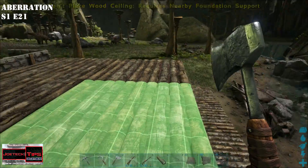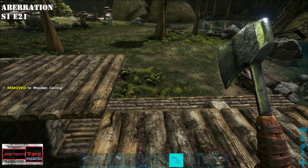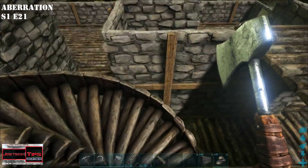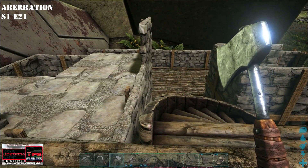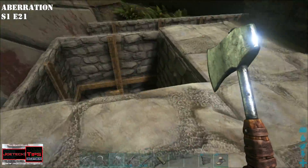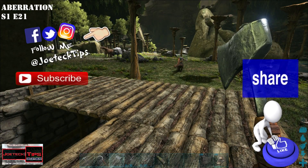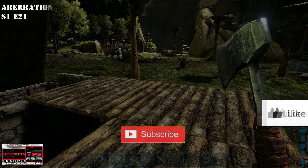Now we have another level going on — perfecto. We need a ceiling there and a ceiling here. Now we're on top of this. See how that adds a lot of additional functionality to the whole thing. Okay guys, we're going to end episode 21 here and go to episode 22. Thank you — I hope you like this season and these episodes. Take care, we'll see you next time.